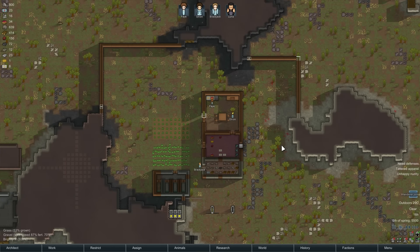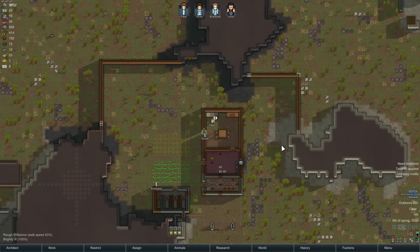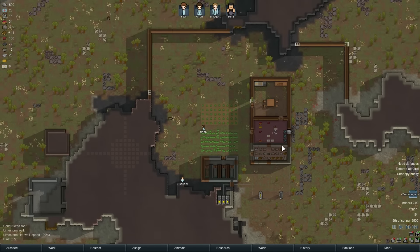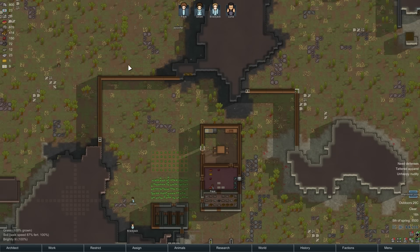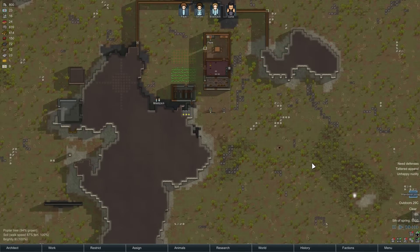Hello, ladies and gentlemen, welcome back to RimWorld Alpha 16. I hope you're having a wonderful day, because things are going pretty well for the colony. Last time, we got everything set up, and we have this wall around the northern section of what is soon going to be our compound.